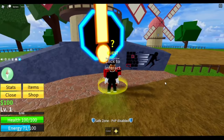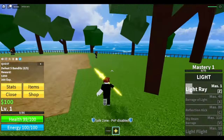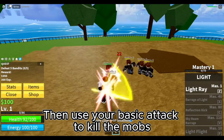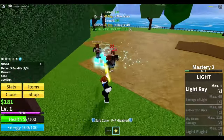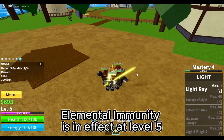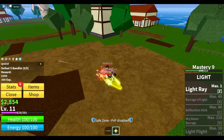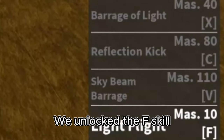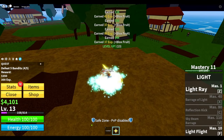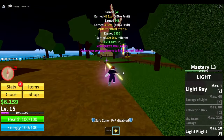Let's go. First objective is the bandits. Lure the mobs, then use your basic attack to kill them. Elemental immunity is in effect at level 5. Our goal here is level 15. We unlock the F skill.